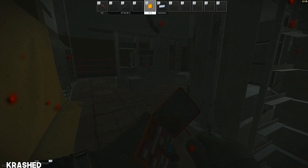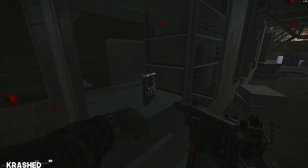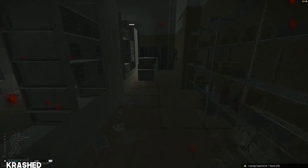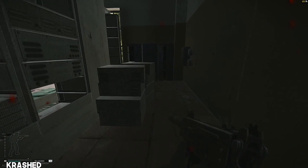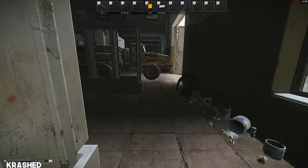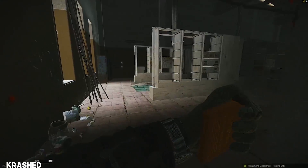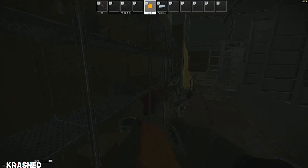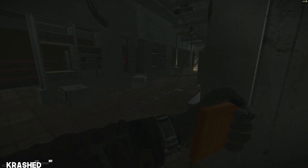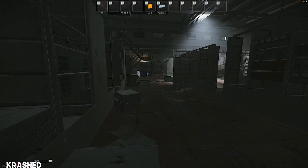Just as I'm about to heal up I see something more important — a graphics card. So we cancel this heal animation with a click of the left mouse to deal with the most urgent matter first. You gotta set priorities in life and to me a graphics card is definitely one of them. Someone comments that I missed the graphics card — I've never seen anybody wait there before. It's original.